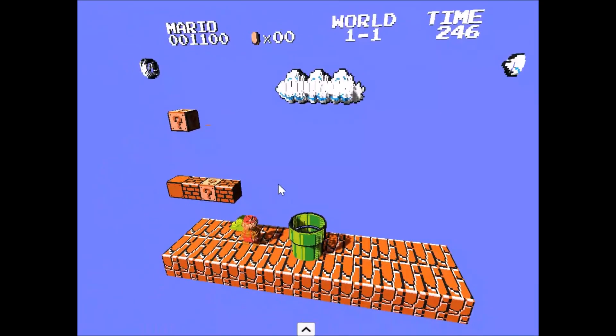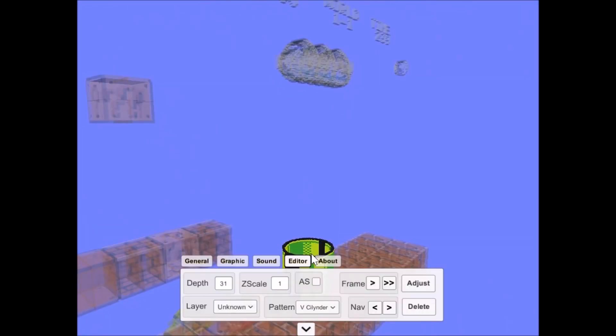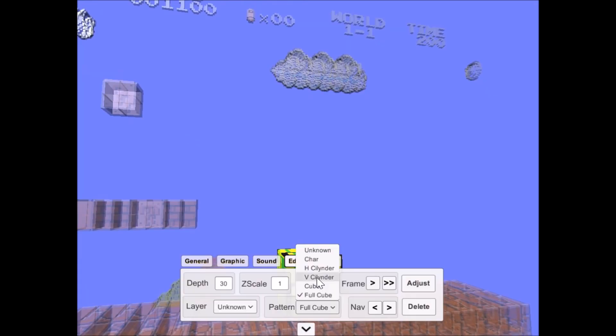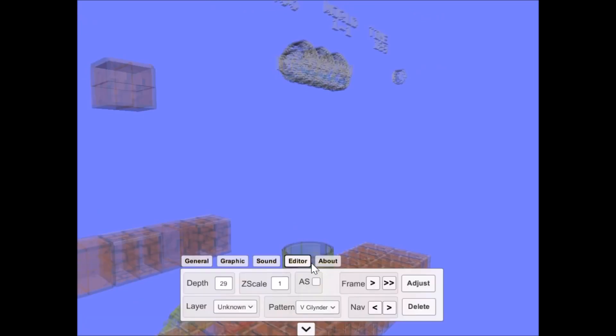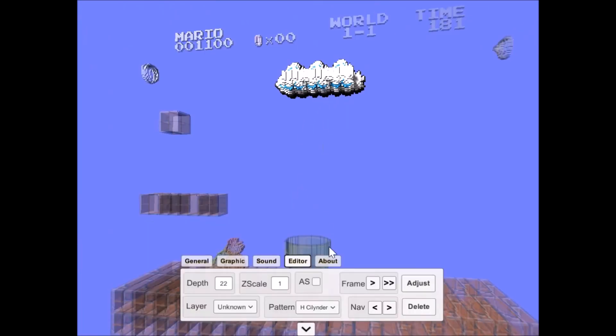There are also options to change how the sprites are represented. Here we can see the user changing the way the pipes in Super Mario Brothers are displayed — first in horizontal cylinders, which doesn't really work at all, then as a cube, and finally as a vertical cylinder for super pipe-like 3D action. Thankfully, the settings applied to this pipe are then applied to all the other pipes in the game, meaning you don't have to repeat these steps over and over.